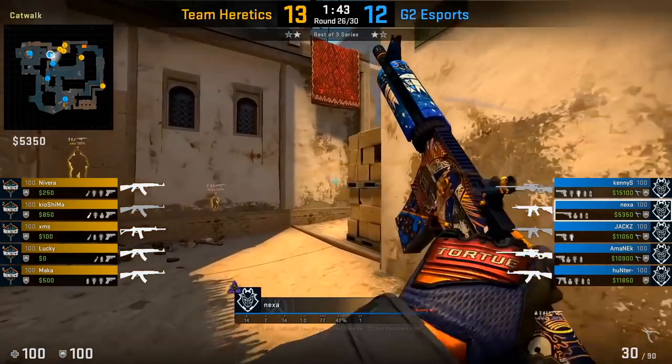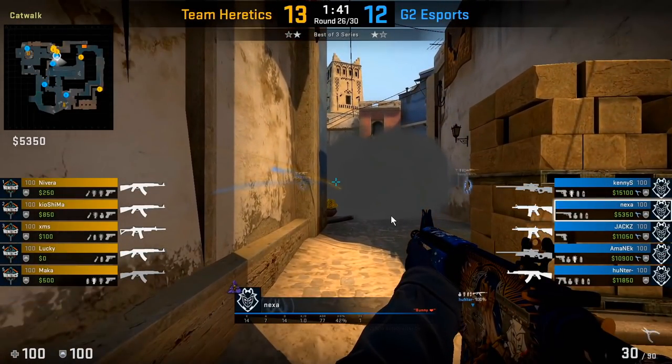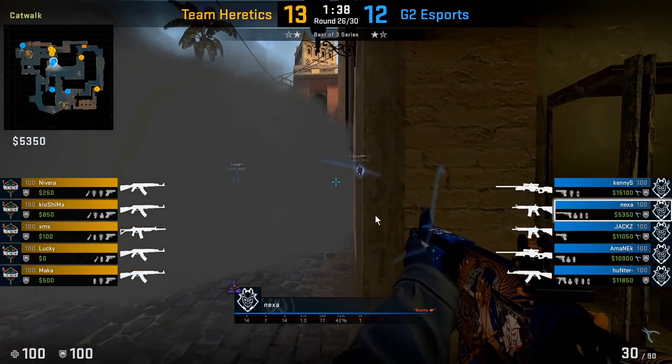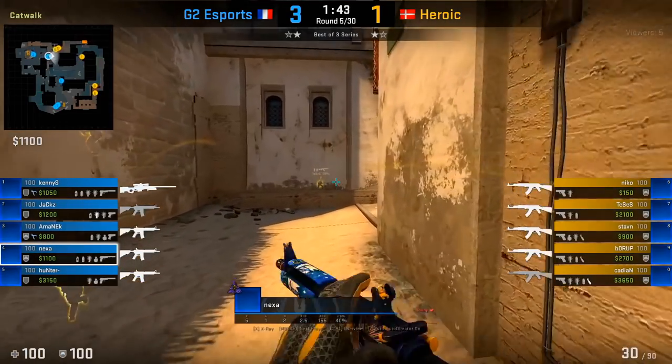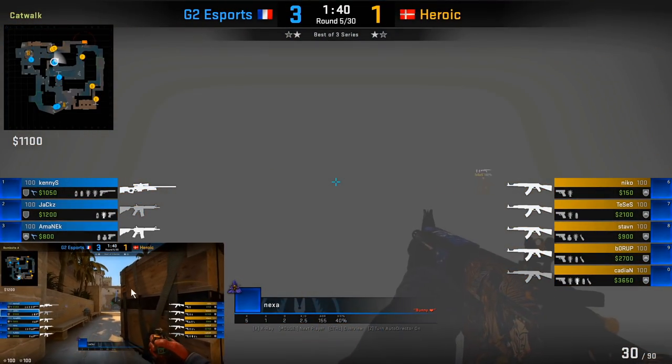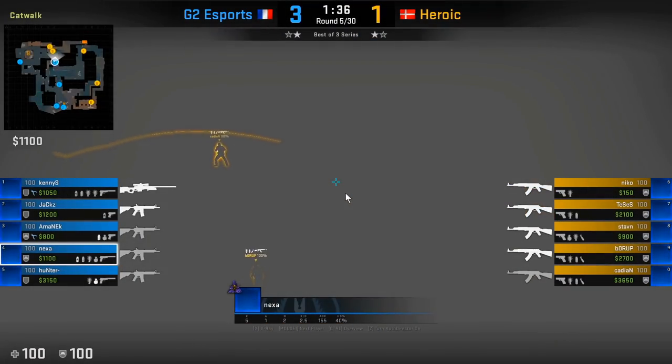In this round Nexa flashes towards top mid, and the T's throw the default smoke towards catwalk — very typical. Notice what Nexa does: he peeks along the right side. When the T's throw this smoke, sometimes they'll go behind the catwalk smoke to jump up on top of the sign, and sometimes they'll cross towards this side through the smoke. That's why Nexa is watching this particular angle. Another counter is to have your A player throw flashes for both the connector player and the cat player, so here we see Jacks throw flashes as Nexa and the connector player peek towards top mid.